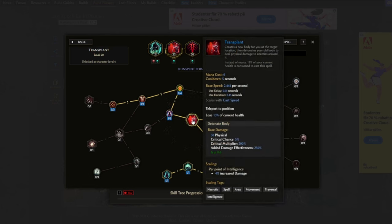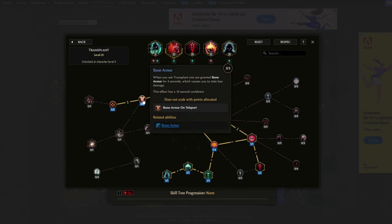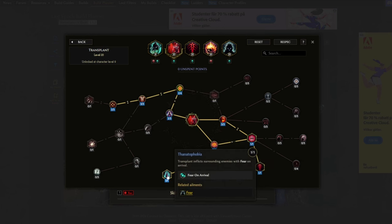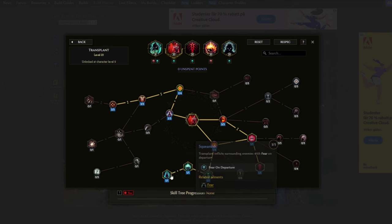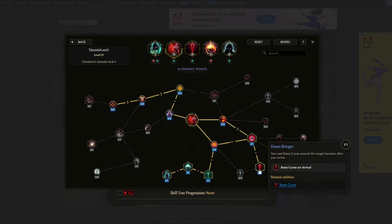Next up, Transplant — our travel skill. Fleeting Form for the cooldown recovery speed. Then Bone Armor gives us the bone armor buff which makes us take less damage, and Apple Tree to increase the duration of bone armor. We're taking the node that fears enemies on departure and arrival. Eclat's Fever so we get the Haste buff when we use Transplant. And then Doombringer makes us use Bone Curse when we use Transplant — however, this will not spawn the bone prisons, so do keep that in mind.